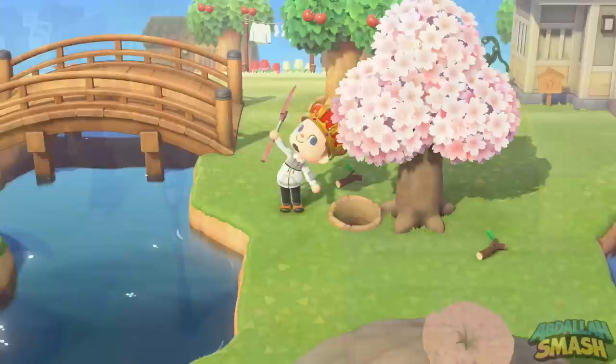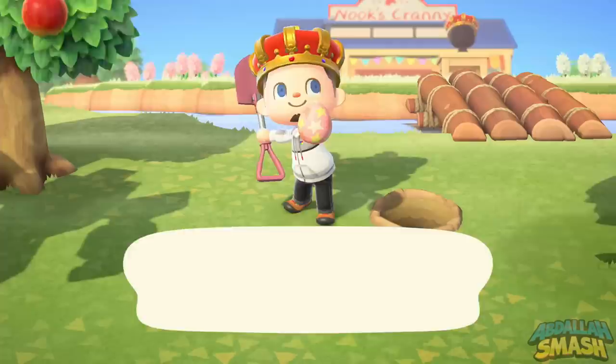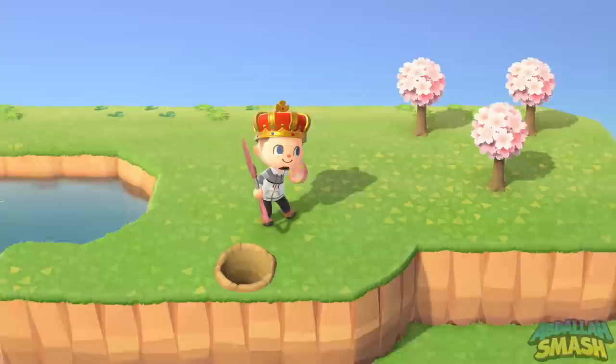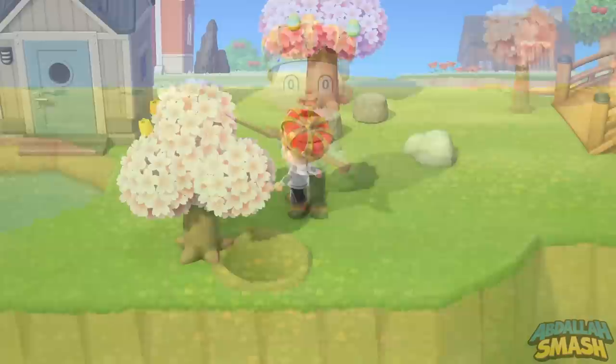Next up is the earth egg. Earth eggs can be found simply by digging, just like you would for fossils normally. These are mixed in with fossils, so feel free to dig up everything you can. I've also heard reports that these may refresh over time, so just because you dug out five or so in one day doesn't mean you're done for that day.